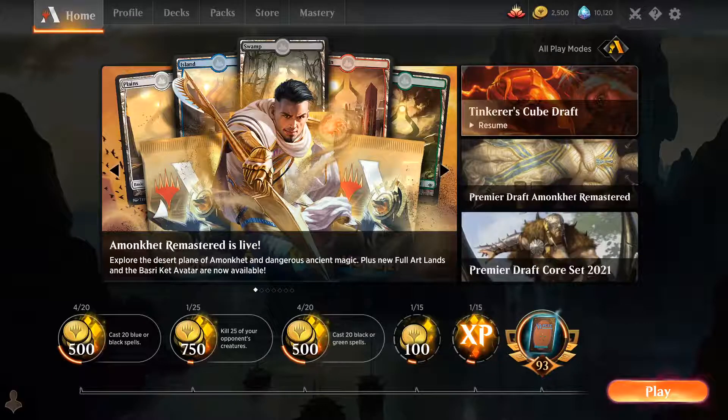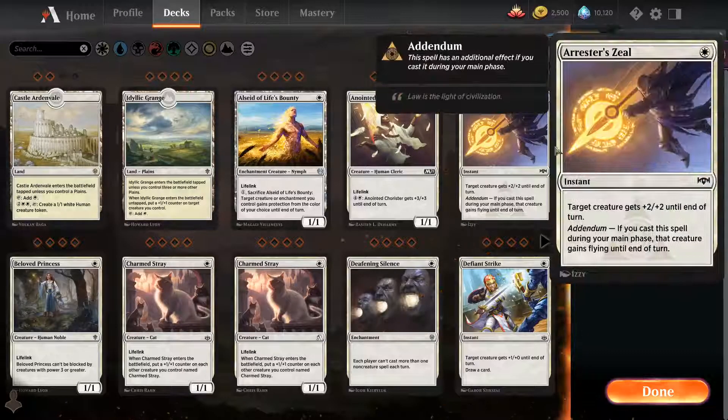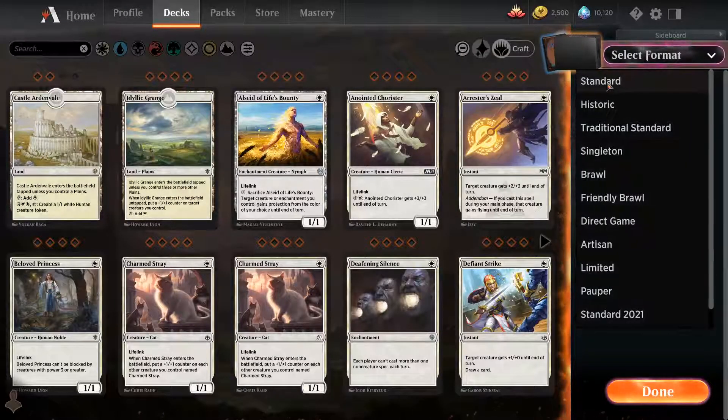Hello everyone, today on the channel we are doing Deck Academy, where we build a deck from scratch. It's usually a standard deck — we have not done any historic decks so far. The previous two weeks we did mono white and then mono black, so today we will go for mono red.